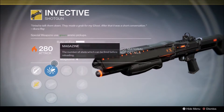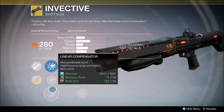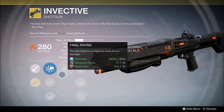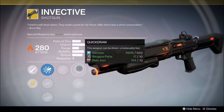This week's weapon we have the Invective — a pretty annoying shotgun, I hate this one to be perfectly honest, but it's pretty good. Accurized Ballistics, Field Choke. We've also got Linear Compensator — more predictable recoil, slight boost to range and impact. Final Round: the last round in the magazine deals bonus damage. Quick Draw, so we can be drawing unbelievably fast.